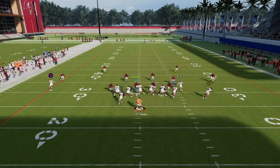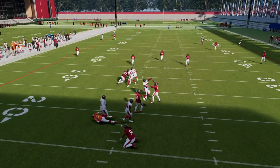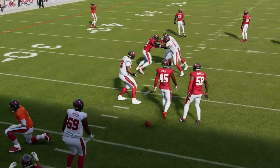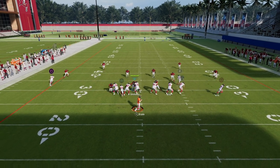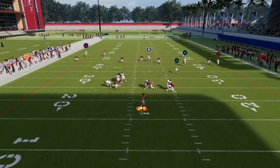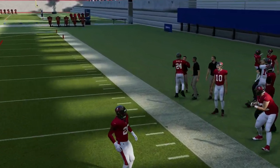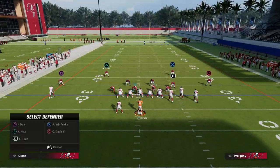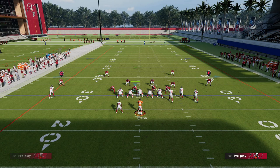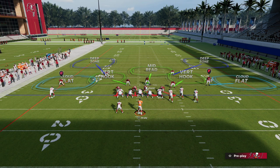Here's verticals again, and this time not only do I not have time to hit that fade, but it's not open — the corner is able to get back on the ball. That's one reason why this is really good. Another reason is this is going to be a Tampa Three look where we can leverage this mid-read zone. The mid-read zone is honestly one of the more underrated zones in the game this year, in my opinion.